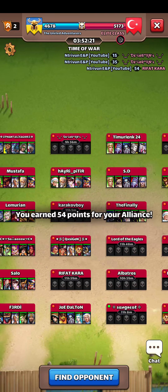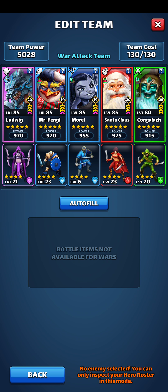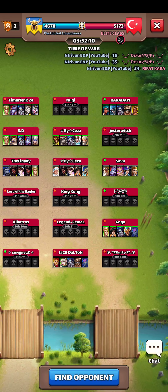Two more to go. The teams left are the blue team and the Ludwig team. Let's find a target for Ludwig first — something passive. Maybe this one, or the enemy Ludwig.